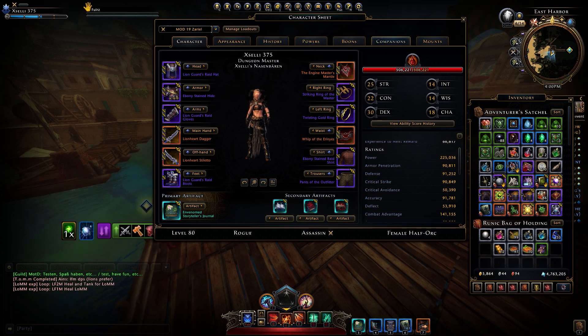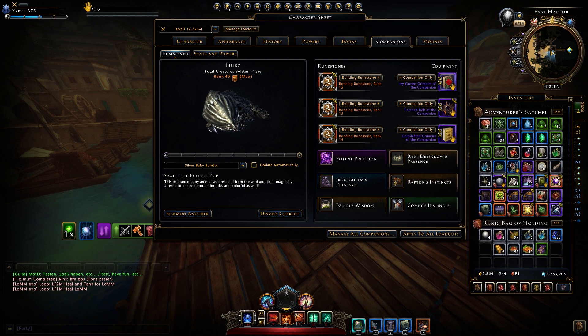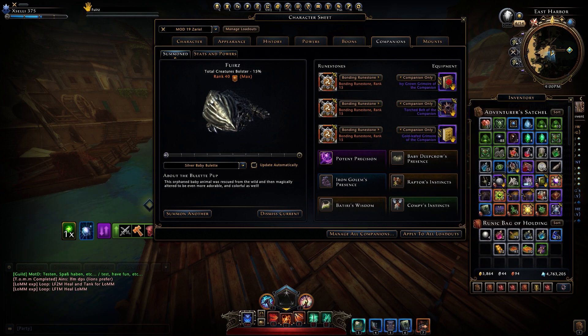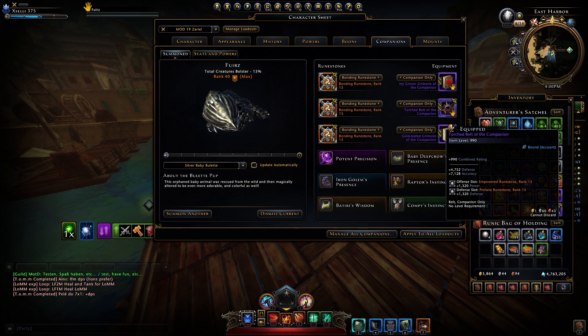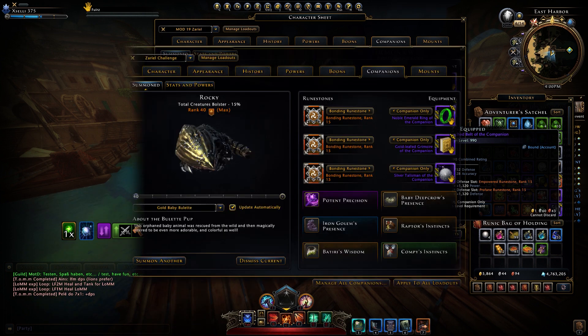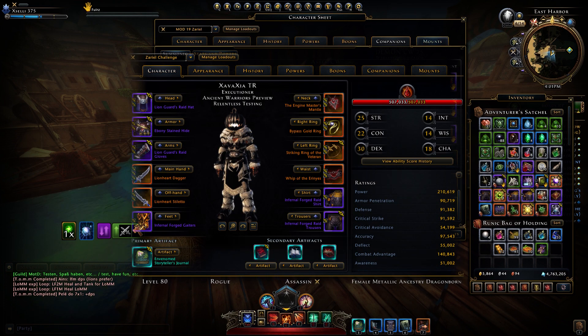Let's go on with the companion, because companion gear is also gear. I use the ivy crown grimoire, the torch bell, and the gold leaf grimoire of the companion. Mostly you can cap your stats if you get one defense/offensive part — mine has defense and accuracy. It is possible to reach the stats with a different setup of companion gear and a little bit different character setup. I have one solution now on the screen with a screenshot — you can just check it if you want. Let's go on with the companions themselves.